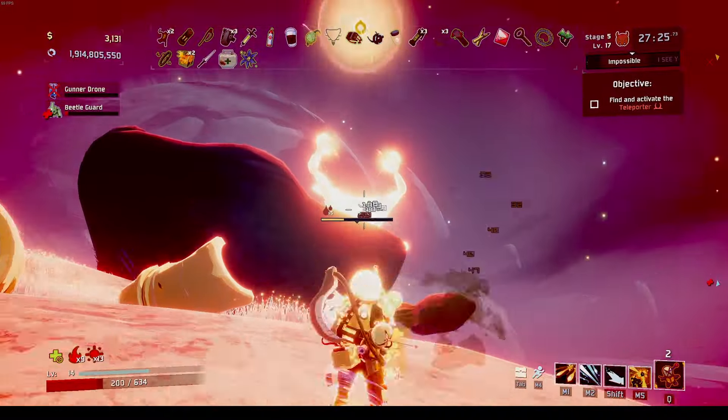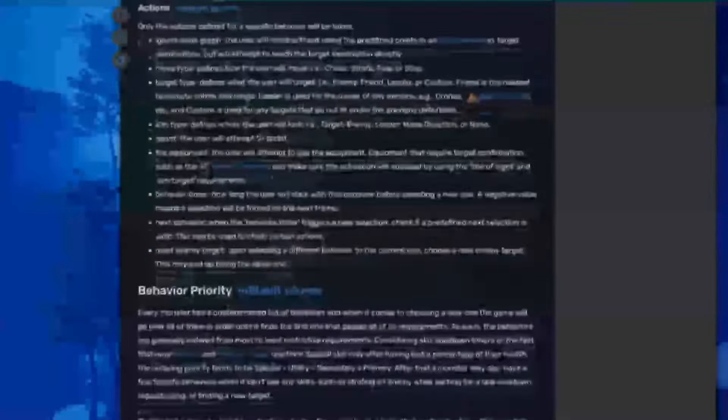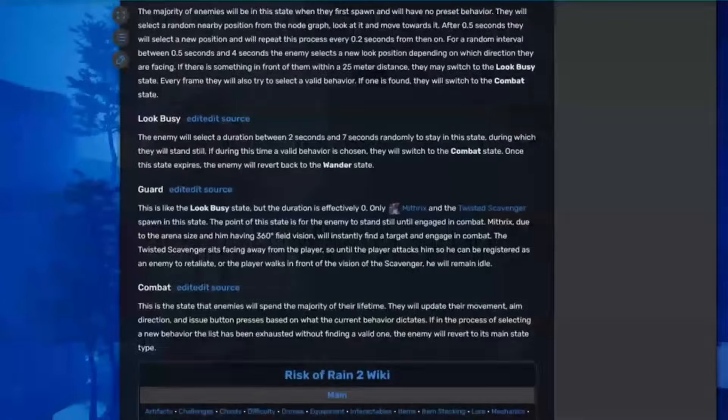So I started injecting it with AI, which I took inspiration from Risk of Rain. Surprisingly, their AI system is really simple — it's literally just: what's in cooldown? What's not in cooldown? Can I use this? Are they close enough? If they are, I'm gonna go use it.